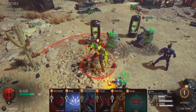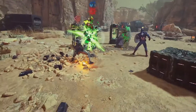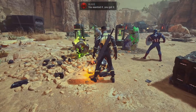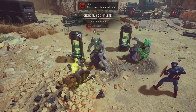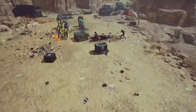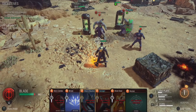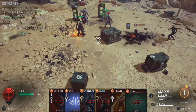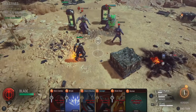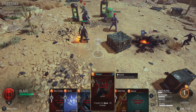Let's get Blade in here. Blade is going to be able to take out Sabretooth and stop his Fatal Fury attack. Interesting thing about Guardians — whenever they take damage they're immediately taunted. Sabretooth is taken care of. Now I just need to somehow survive with Blade and Cap.